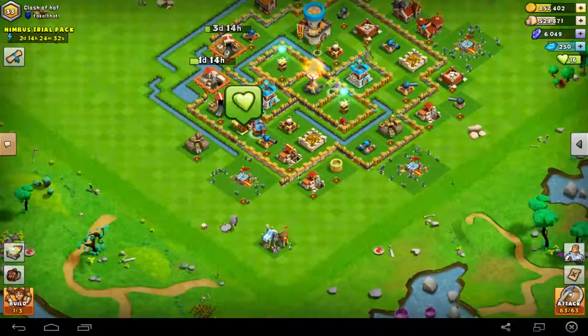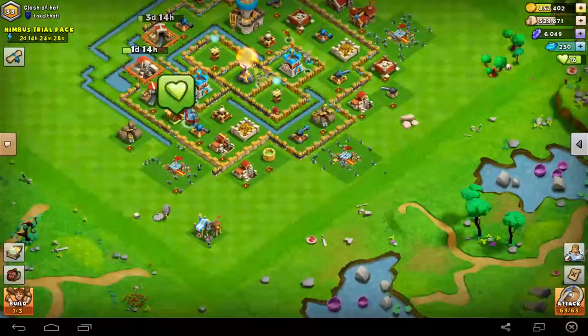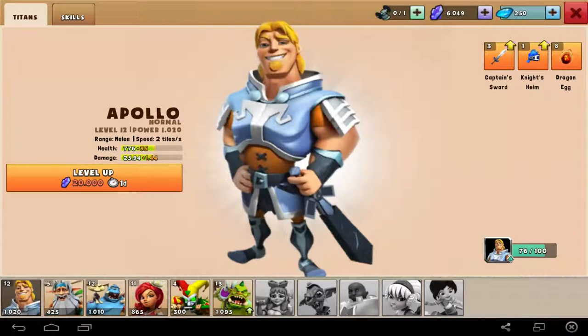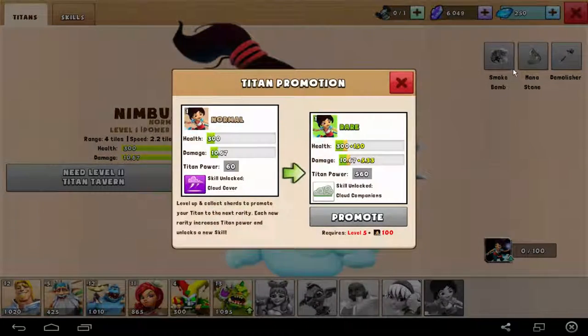There's also a new hero. The design of the game and the menu have changed a little. The hero selection, which was here until today, has been moved. And this is the new hero — Nimbus. Nimbus is a wizard, I think. Yeah, it looks like a wizard.